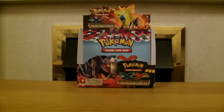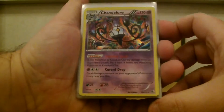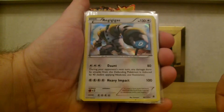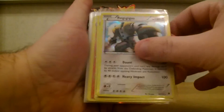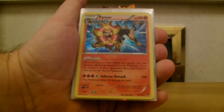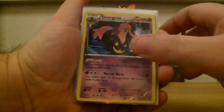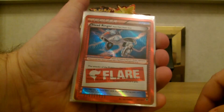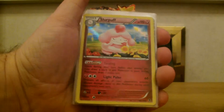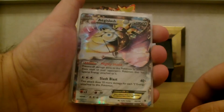And now we get on to the hollows and all the other bits and pieces. So we've got Chandelure, Regigas, Heliolisk, Pyroar, Gourgeist, Team Flare Headringer, Slurpuff, Diancie, Aegislash EX.